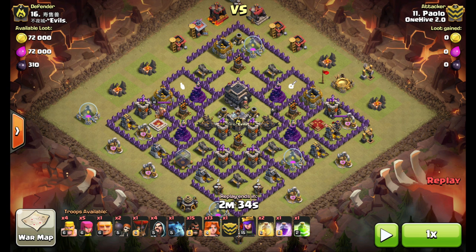He drops a barb in each one to check for traps, then drops a giant in this one over here, gets the Clan Castle lure, and works them back and forth in this area until they're in a nice tight little cluster. One barb for distraction, one Valk comes down, one swing, and the Clan Castle troops are all dead.